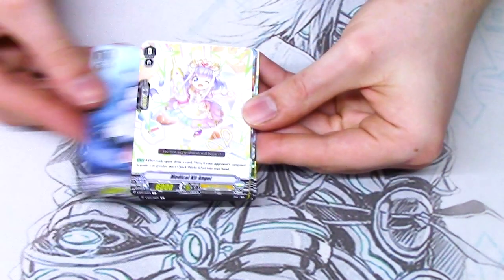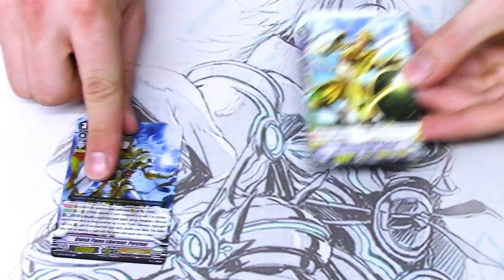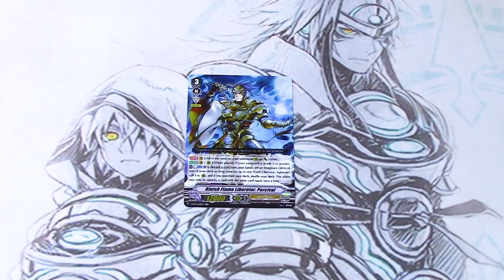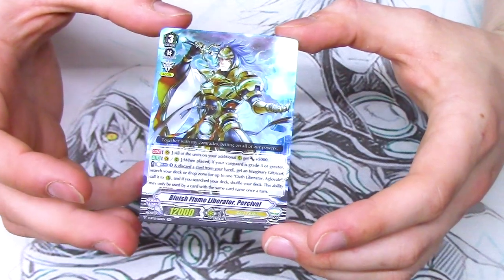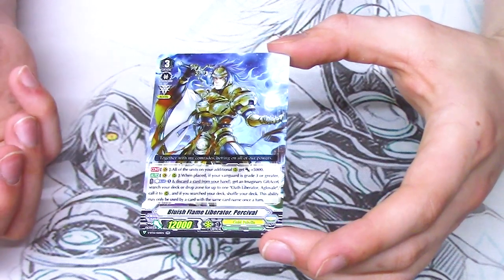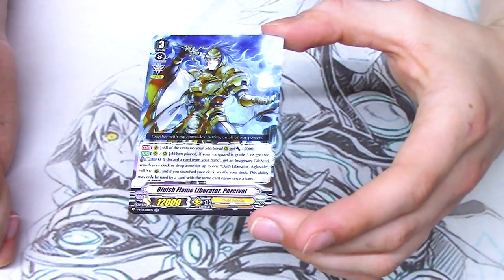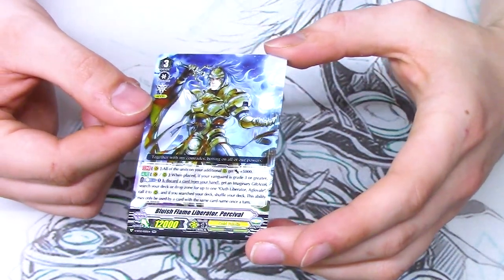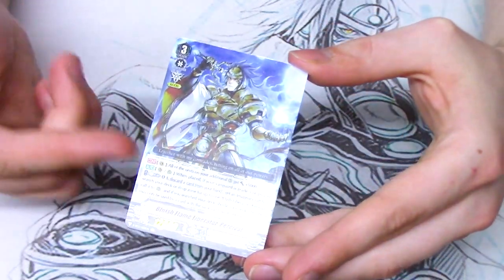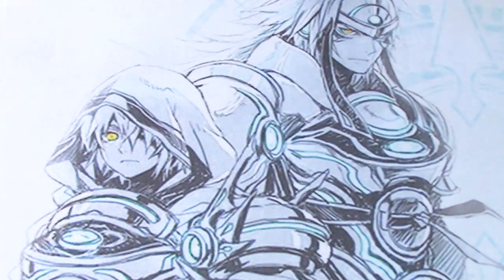Next pack. Gold Powder common, vanilla, common, reprint front trigger, new heel, a rare. Percival! Bluish Flame Liberator Percival, V-Series. When he's on Vanguard continuous, all your units on extra rearguard circles get 5k. And then on Vanguard and Rear when placed, Counterblast one, discard a card, get an Imaginary Gift Excel, and search your deck or drop zone for Aglovale or Earth Liberator Aglovale and call it. It works on Rear too. The fact that you get more Excel markers is pretty cool. I like Percival even though it's double our skills, it's still better than the original Legion skill. 100% upgrade going on right here. Love it. I'm already happy with this set — the fact that I got the Gold Paladin die was enough already.